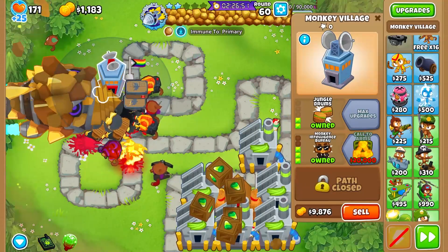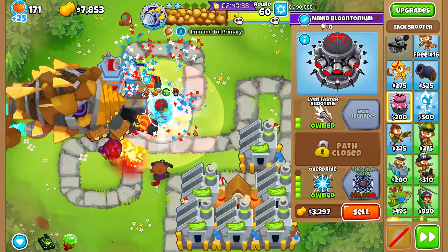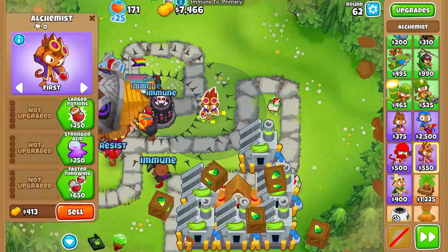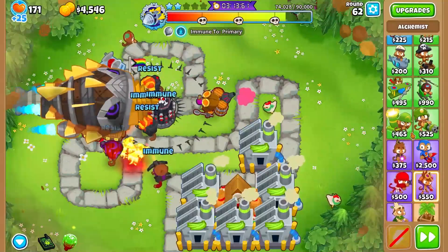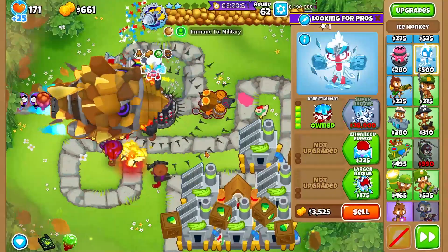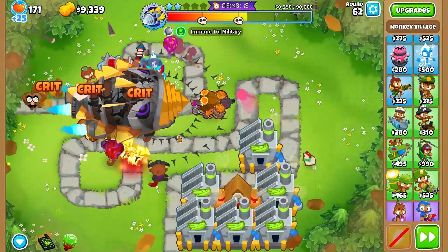So for round 60, we're going to start off with an Avatar of Wrath set to First and we're going to get an MIB. We're also going to get Jungle Drums so that we can pop this ever so slightly faster. And we're going to get Attack Zone next. You want to place it here so that we can pop the Rock Balloons, because the Rock Balloons are going to be your biggest problem for tier 2 at the very least. Once you've got that, you can go ahead and buff your Attack Zone with Stronger Stimulants and Perishing Potions. That's your defense for tier 2 — relatively cheap and doable.